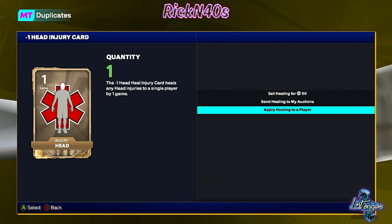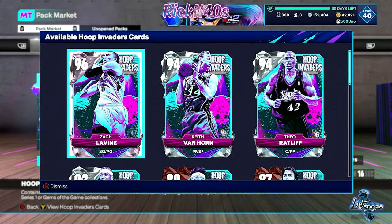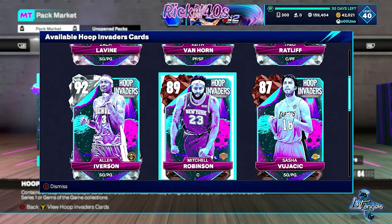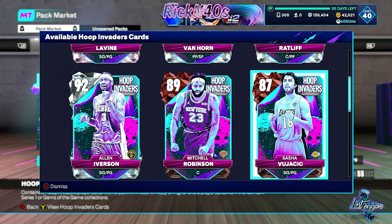Maybe you need a hollow card either way. This is who's in this pack: Pink Diamond Zach LaVine, Keith Van Horn — who is actually a good pickup — Theo Ratliff, who might be a good pickup, and then a little Allen Iverson, a six-foot point guard with a dream. Sasha's in here too if you need a new Ruby.